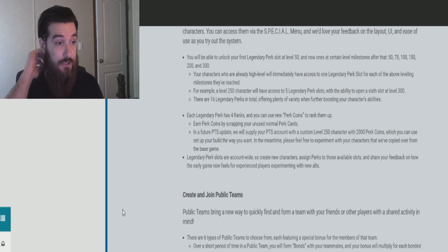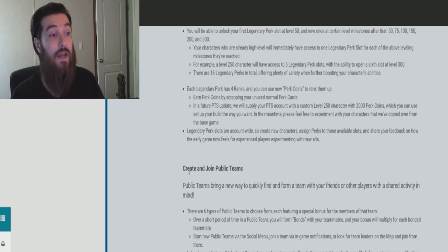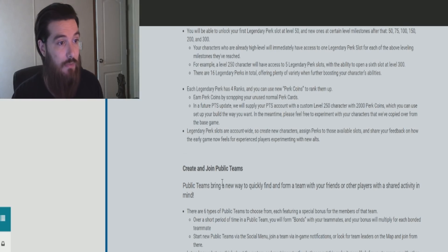They're also adding create and join public teams, which is going to be really handy for players to meet other players and so they don't have to play solo. Public teams bring a new way to quickly find and form a team with your friends or other players with a shared activity in mind. There are six types of public teams to choose from, each featuring a special bonus for the members. Over a short period of time in a public team you will form bonds with teammates and your bonus will multiply for each bonded teammate. Start new public teams via the social menu, join a team via in-game notifications, or look for team leaders on the map and join from there.